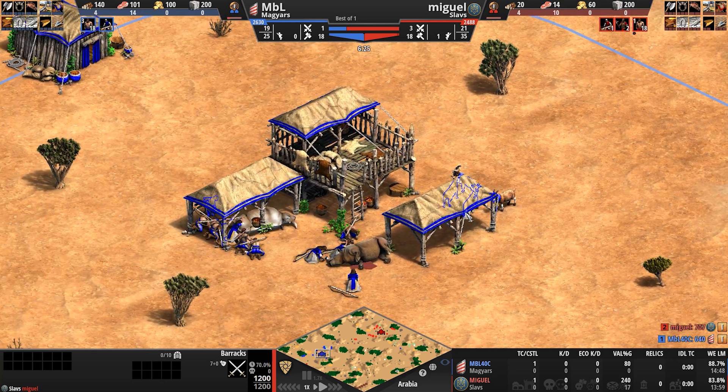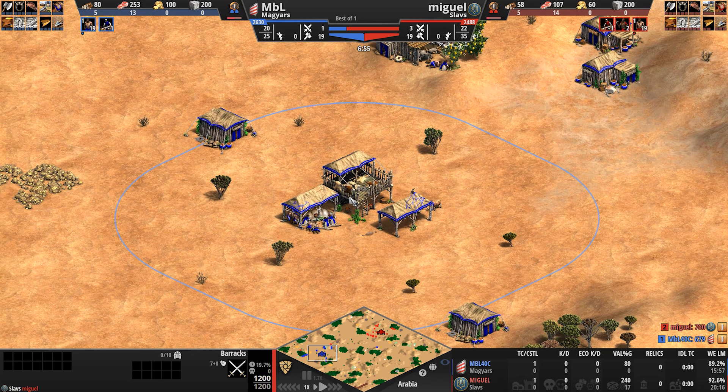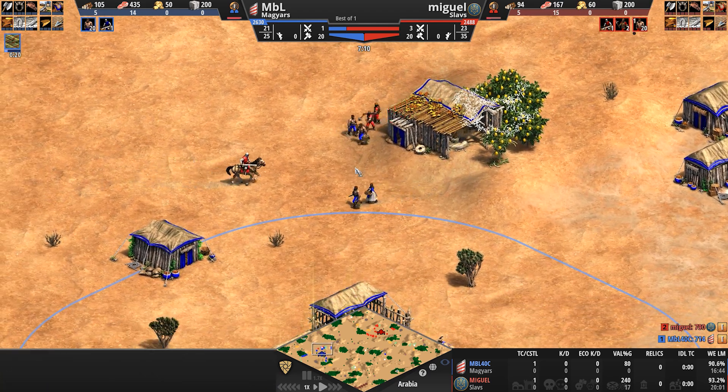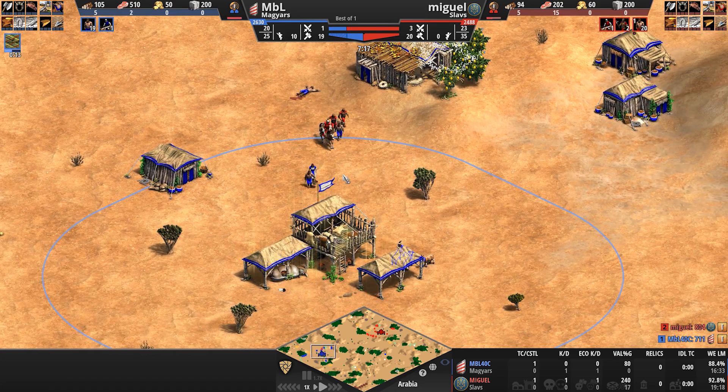Not only does it save resources, but also the time. I always like to say blast furnace is the hardest one — 100 in-game seconds. You get that automatically as the Magyars. They can also upgrade their cavalry archers to have extra range and extra attack. As I'm talking, Miguel comes in with a standard militia opening. We'll finish up with the Magyars and then take a quick look at the bases. Their unique unit is the Magyar Hussar.